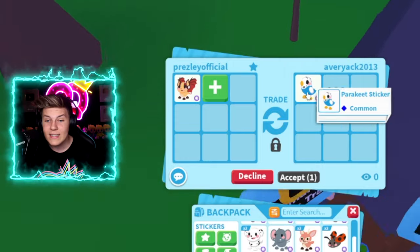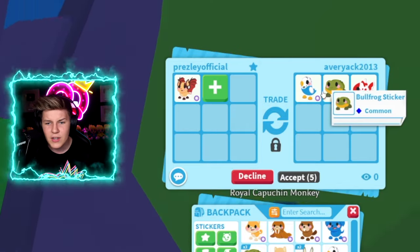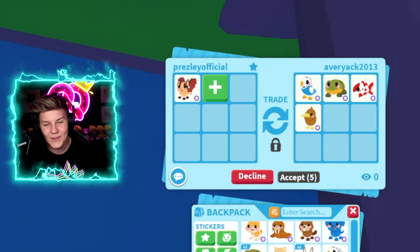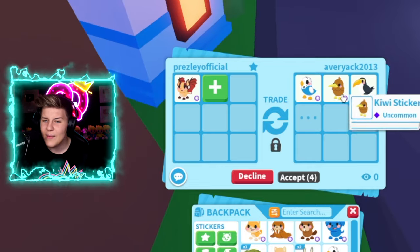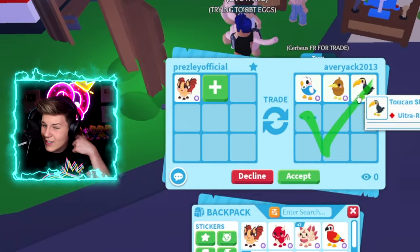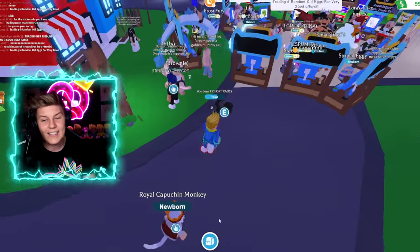A Parakeet sticker - do we already have one? Yeah, I've already got one. And it is a common for a Legendary, so no. A Bullfrog sticker, a Koi sticker - I'm actually really loving trading the stickers, they're so cool. A Kiwi sticker added. I really don't think so - this is not worth it. A Legendary for two uncommons, a common, uncommon, and ultra rare? Let's decline this trade and keep on looking.